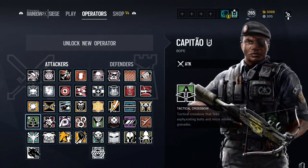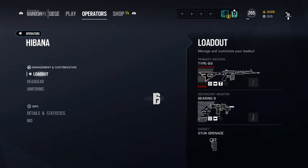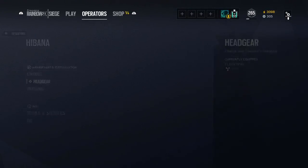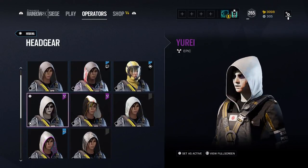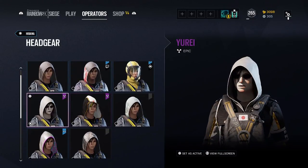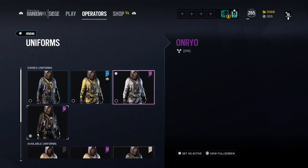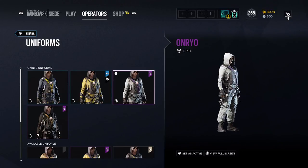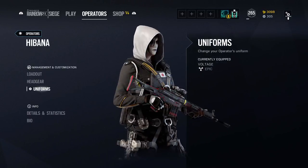Those are the four new ones that just released, but they also brought back the ones from last year. I just picked up Hibana and Ash. Hibana's headgear is insane, and her uniform is all white — that looks absolutely amazing. I might rock that with the outbreak skin or the pro league one.